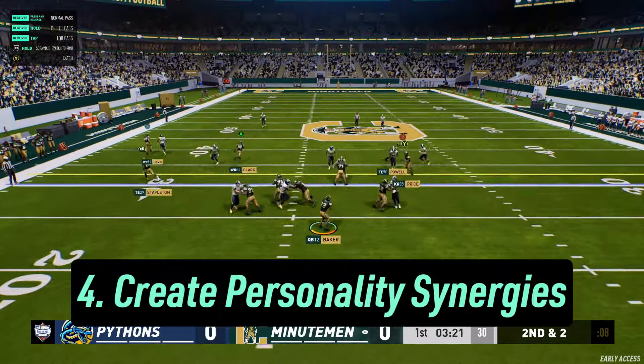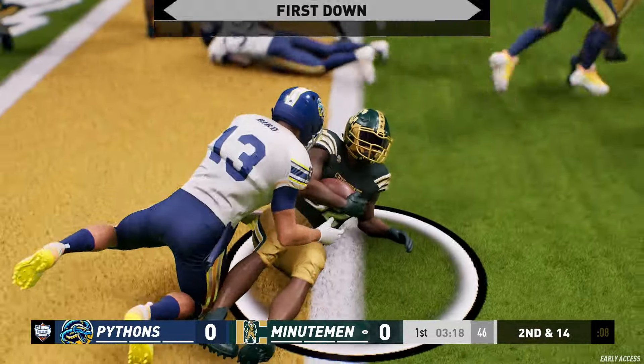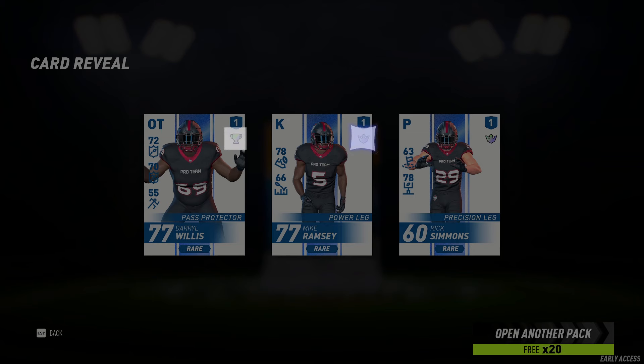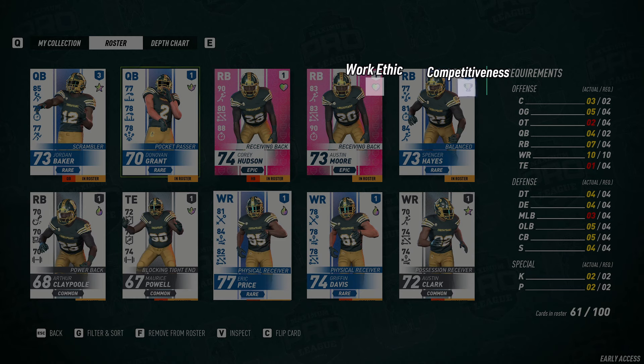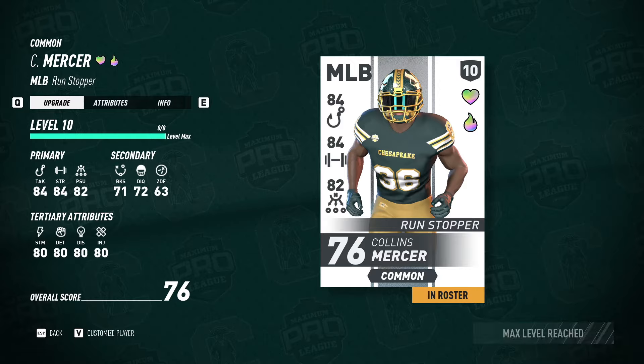4. Roster players with different personality traits to create synergies for stat boosts. Each card has an icon in the upper right-hand corner representing the player's personality type. If you roster enough of the same personality type, your team will get a boost to specific attributes: work ethic increases stamina, competitiveness increases speed, leadership increases acceleration, professionalism increases agility, and aggression increases strength. When a card is leveled up fully, a second personality trait is added.